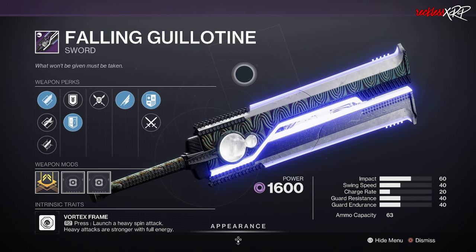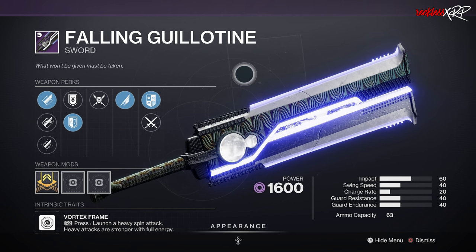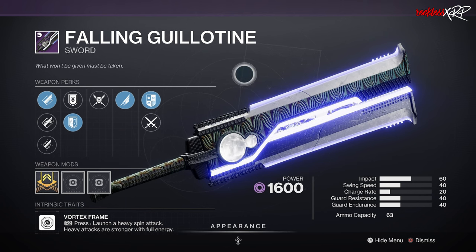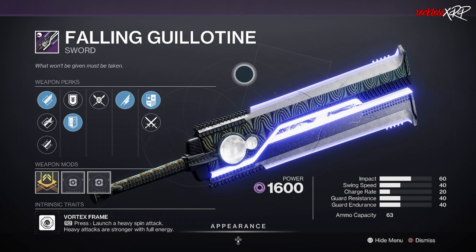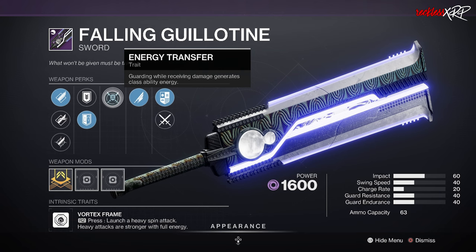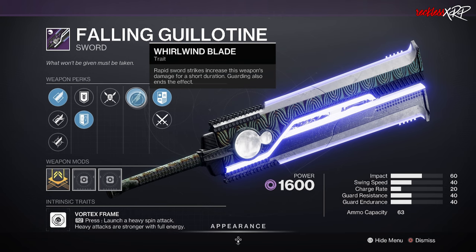For Fallen Guillotine, you need Shadowkeep. The first Legendary Vortex Frame Sword, descended from the Dark Drinker Sword from the original Destiny, it immediately jumped to the top of the sword meta when it shipped and is still relevant now. Fallen Guillotine is back with an updated perk pool including spicy combos: Repulsor Brace with Destabilizing Rounds and Chain Reaction with Surrounded, and the long-time favorite Relentless Strikes with Whirlwind Blade. Third column: Vorpal Weapon, Relentless Strikes, Repulsor Brace, Frenzy, Attrition Orbs, Chain Reaction, and Duelist Trance. Fourth column: Surrounded, Whirlwind Blade, Destabilizing Rounds, Eager Edge, Bait and Switch, Sword Logic, and Desperate Measures.